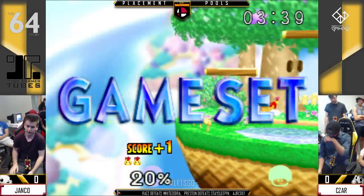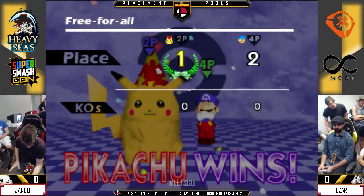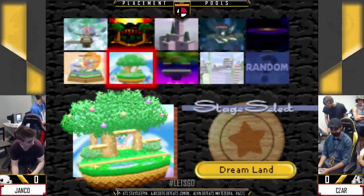Great edge guard. Wow. Janko with a strong two-stock. He looked comfortable the whole time, which is very good. He got the edge guards — missed one or two — but he really had that matchup down pretty well.